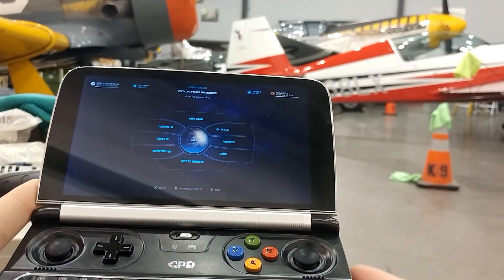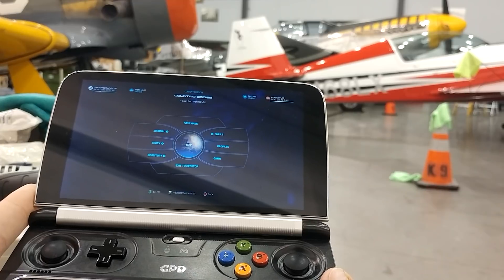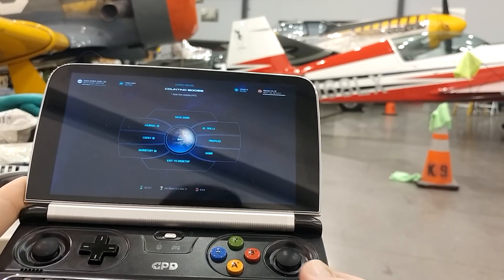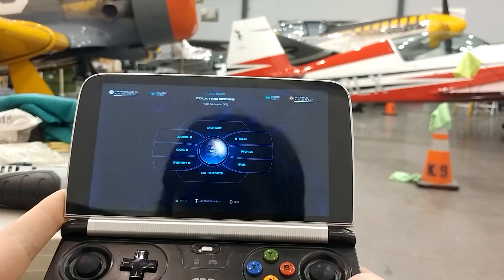Greetings. In today's video we will be taking a look at Mass Effect Andromeda running on the GPD Win 2. Thermal design power is set to 12 watts and it's been undervolted to minus 70 for both CPU and GPU. Without further ado, let's take a look.